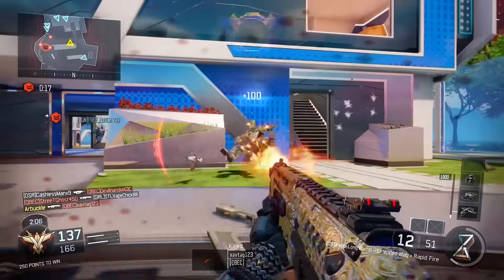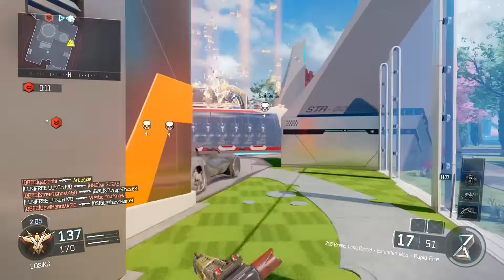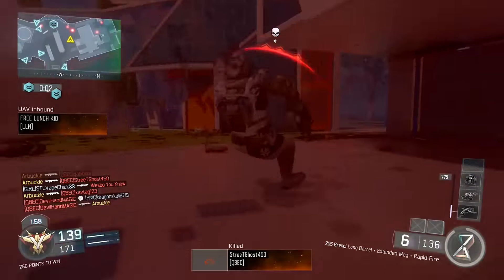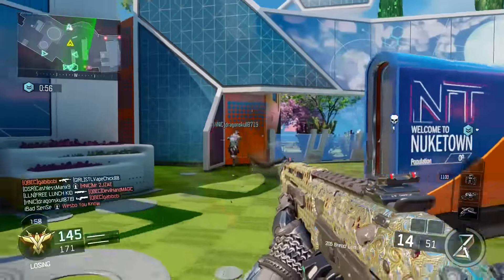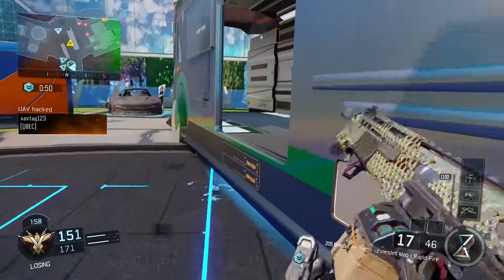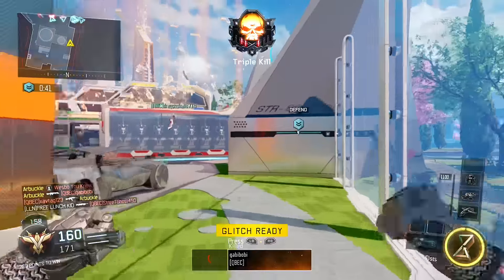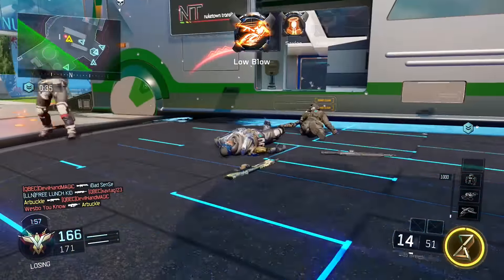Perk-wise, I always run after burner, tracker, dead silence, and blast suppressor. Dead silence and blast suppressor let me stay silent and off the radar while I'm moving through the enemy spawn without being spotted — unless they have a UAV. After burner is very helpful with a shotgun because it's a close-range weapon, so moving around the map quicker gives me an advantage. Tracker is great for a shotgun class because when I'm in their spawn I can come up behind people, and a shotgun is probably the most useful gun to pair with tracker.